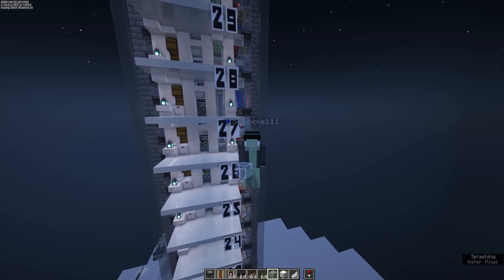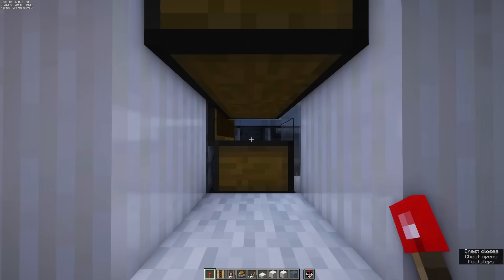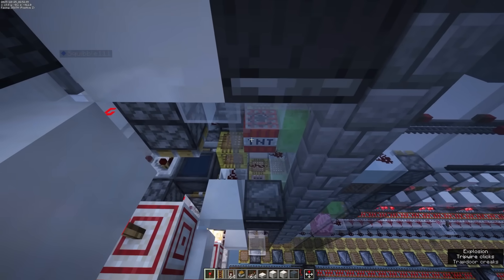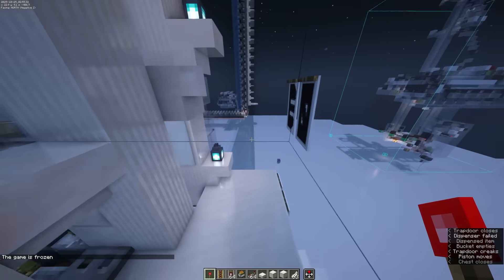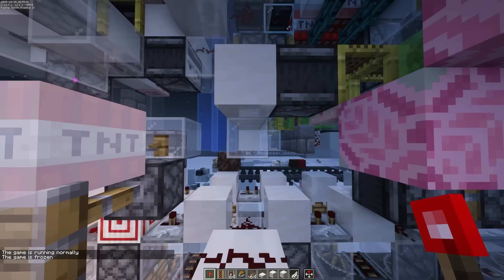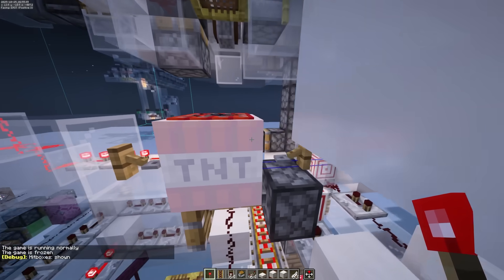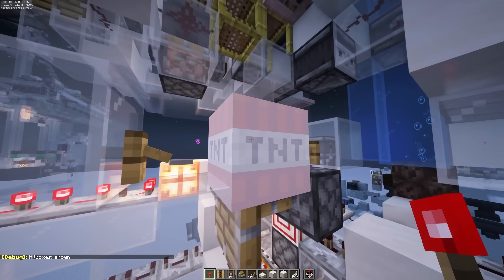The astute viewer might have noticed that there are actually two explosions — this is because we need one explosion for sending the TNT up to the player, and then another one to send the player to the destination. The mechanism that makes this work is actually pretty clever. If I go ahead and query a floor and freeze the game: the first TNT flies into this little holder, which triggers this trip wire hook and then extends this piston. The next TNT lands on top of the piston head, putting it slightly above the other TNT, which means that when the first TNT explodes, it's going to send the second TNT flying upwards.